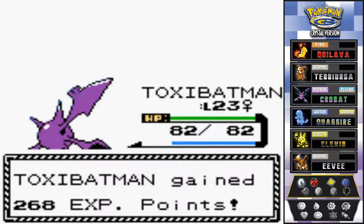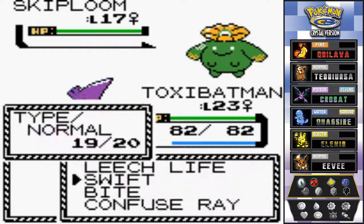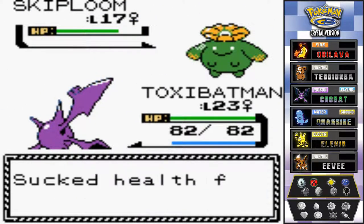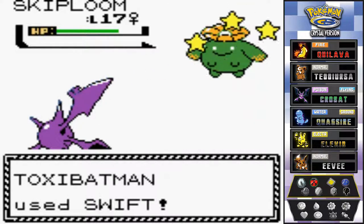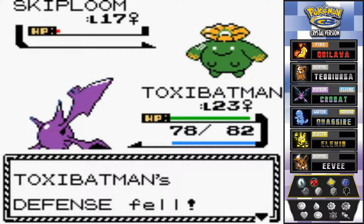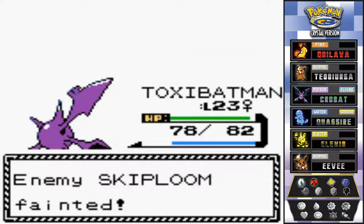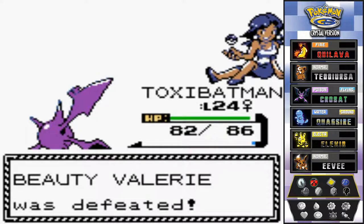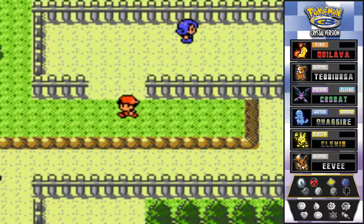Valerie brings out a Skiploom — first time we're ever meeting one! Going with leech life again, but bug type doesn't affect grass type in Generation 2 just yet, so we'll physically beat the crud out of this Pokemon. Let's go with bite attack — and look at that, Toxibatman grows to level 24! Valerie has been defeated.